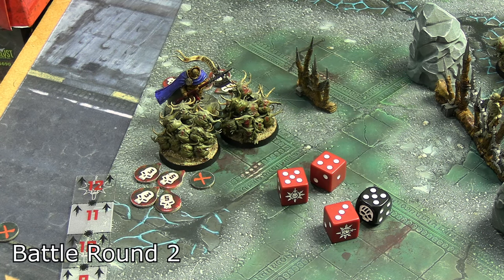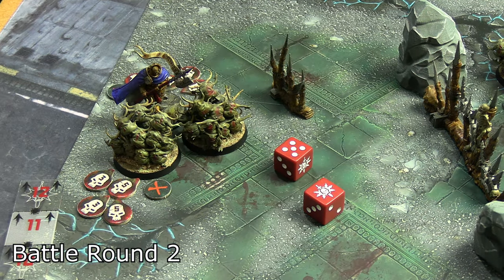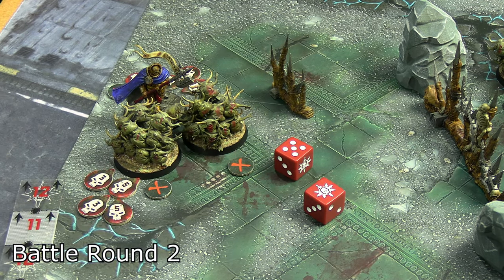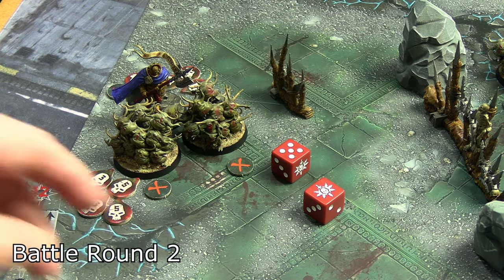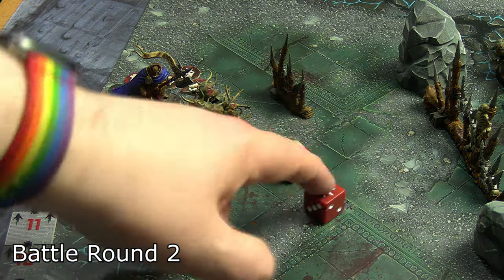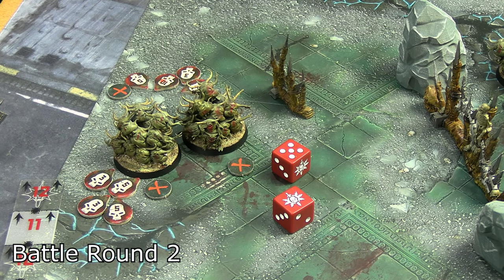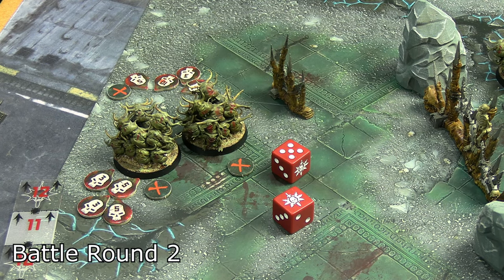Inevitably the other Nurgling base activated. His first set of six attacks had one bog-standard success for a single wound, but his second set had a crit — just enough to take out that Praetor. It took his whole activation though. The freed Praetor considered Thunderous Retreat but couldn't — it's a reaction requiring spent actions, and he had none left. Another Praetor activated and swung into the Nurgling, getting a single success in each attack set — four total wounds. Not great.